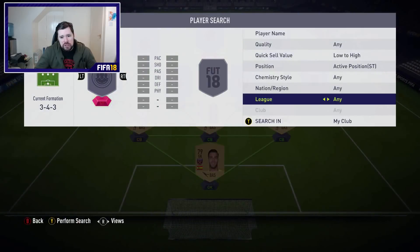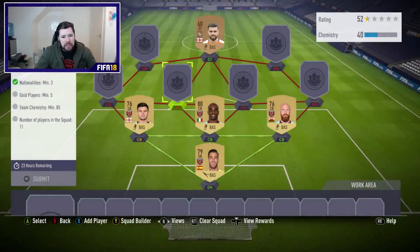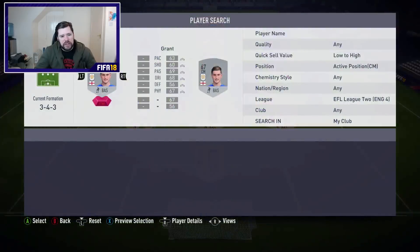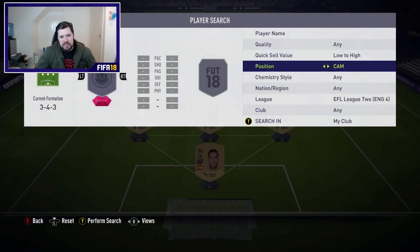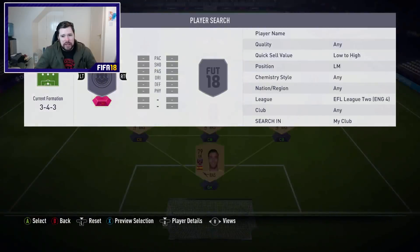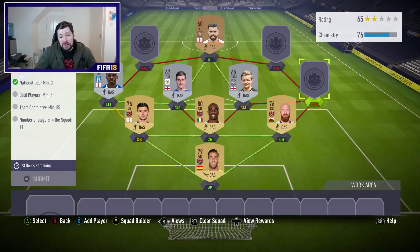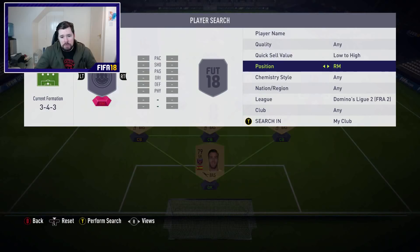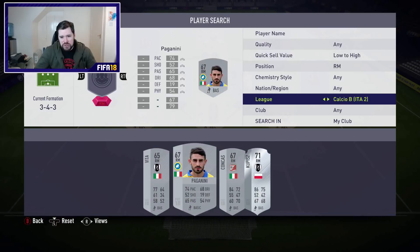In the striker position we'll go to English league four. I've got players — let's put two English players in there. Nations doesn't make any difference, we'll throw him in there. At left mid we can go again into English league four — lots of silvers in English league four. Nationalities minimum three is already done. Let's go to the French second league and take right mids. I want bronze players, not silvers.